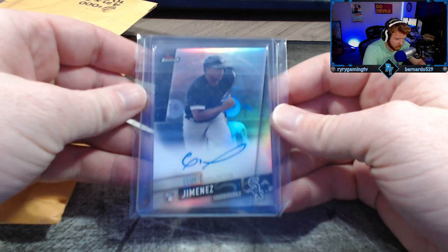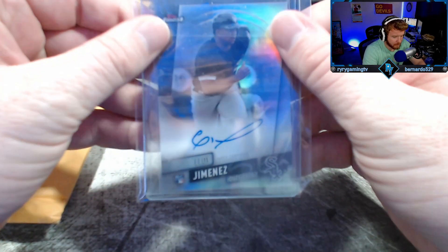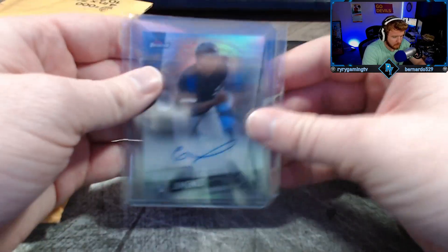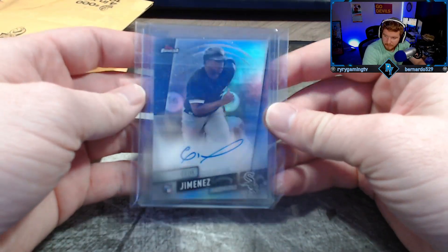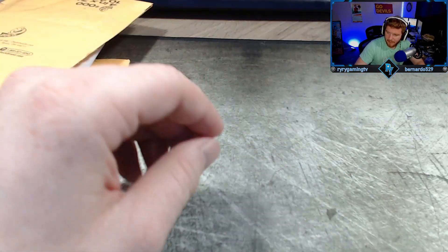Second one - Eloy Jimenez rookie refractor autograph out of Topps Finest. I don't like that he put the team bag on backwards, but it protects it. Looks nice, auto is perfect. Happy with that.